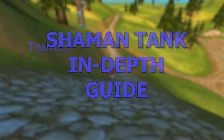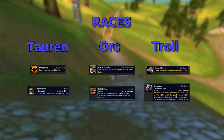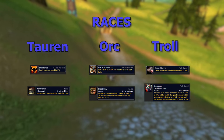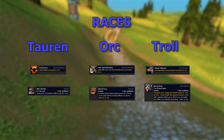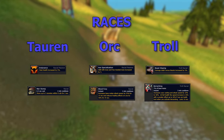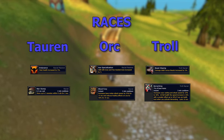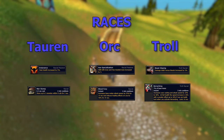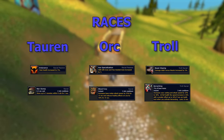Right now with Shaman Tank there's only three races you can play: Troll, Orc, and Tauren. Each have their special racials. If you're looking for more stamina and survivability, you'll go Tauren — this brings the racial Endurance, giving you a bigger health pool, and also War Stomp which is great for AoE pulls, stunning every target for three seconds so you can get aggro on them.